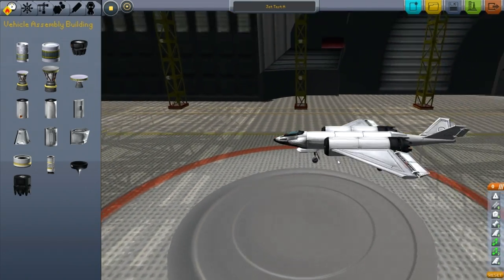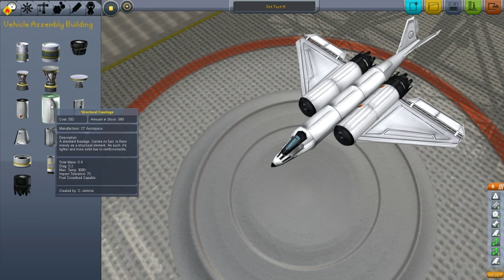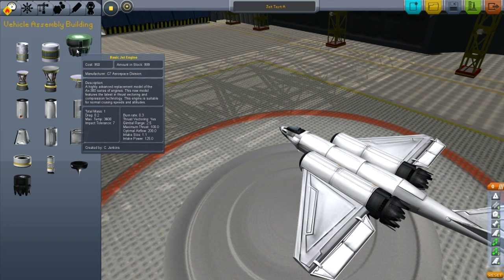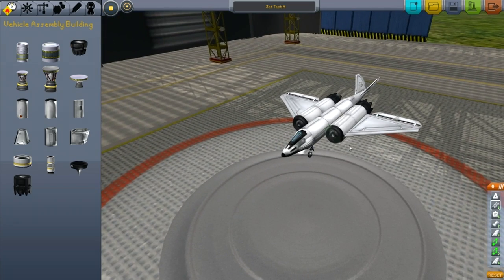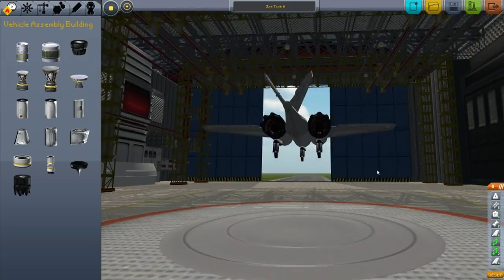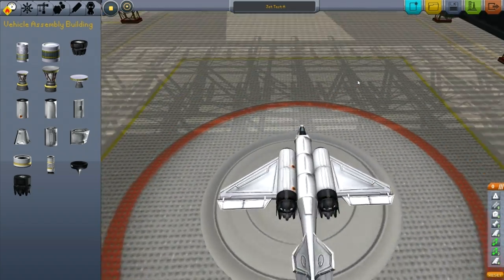I'm back. Look what we have here - we've got a jet. It's kind of unnerving to be building a jet; I wasn't quite sure how all these pieces went together. In the middle I just have empty fuselage. There's structural fuselage that carries no fuel, and then there's the jet fuel fuselage. There are two different types of jet engines - this one doesn't need an air intake, but this one does. So I of course went with the more complicated one. I'm assuming you just put the jet intake at the front. Also looking at the forums, it looks like the wings don't actually come with control surfaces, so you have to make sure to put the ailerons and the flaps on your wings.